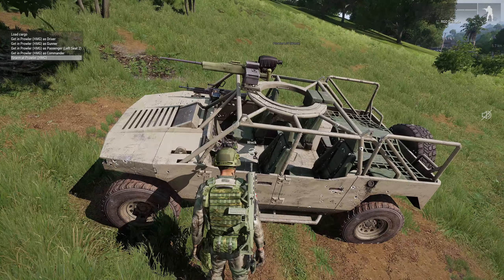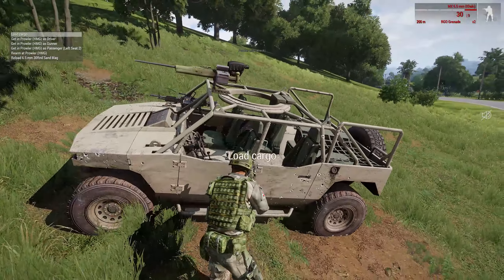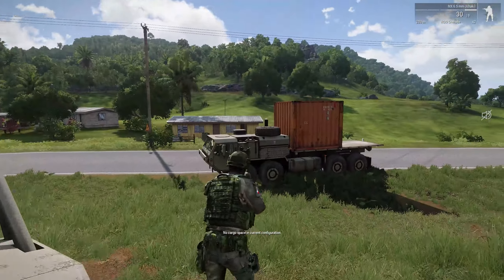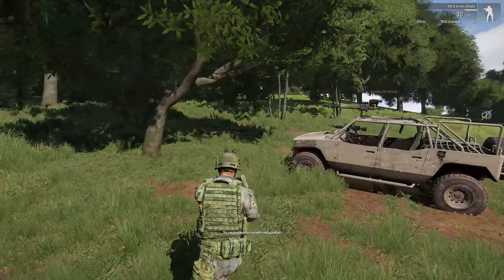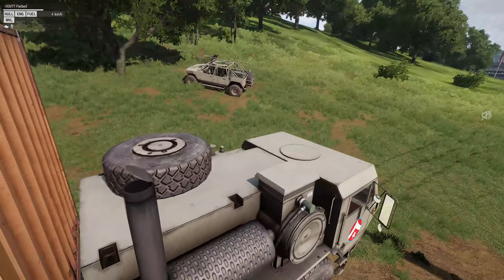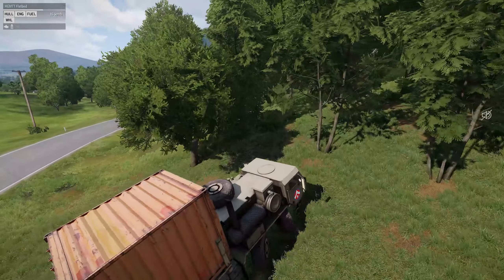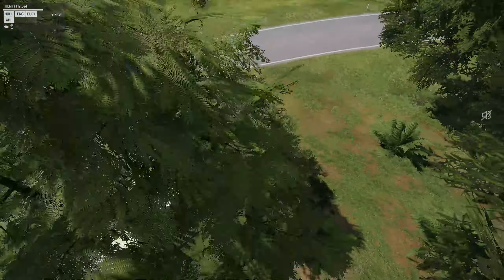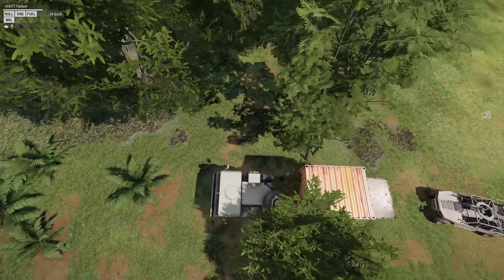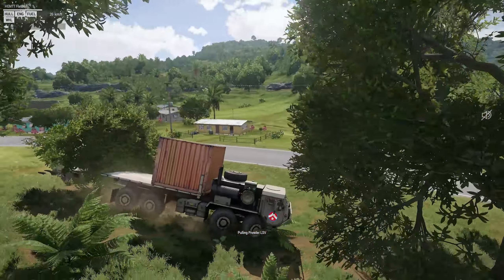In the future maybe that won't be possible to do by hand, but for now that's okay. Alright, we've loaded our wreck onto the truck — it's just as simple as that. We're going to drive back to base, maybe take the road. We've got another vehicle up here — maybe it's related, maybe they got shot down together or something. It's coming up on the screen: 'Prowler LSV wreck.'